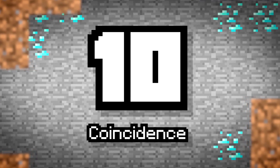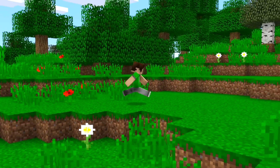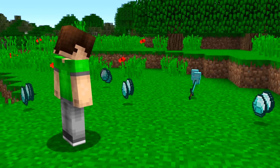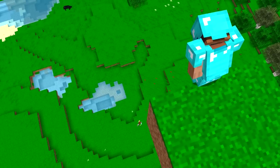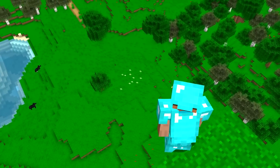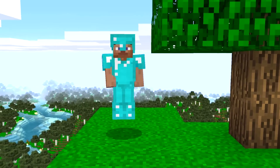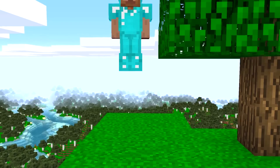Number 10: Coincidence. Sometimes, on the rarest of occasions, an incredibly large number of variables may just fall into place at the right time — somewhere, someone, out of nowhere, randomly dies right in front of you and drops diamonds. What are the odds? It looks like Minecraft Pro isn't having a good day; he just threw this guy off a skyblock. You better get out of here quickly, Sub! While you escape, I'll ask the people watching to comment if they have any ideas — we always love taking inspiration from suggestions in the comments.